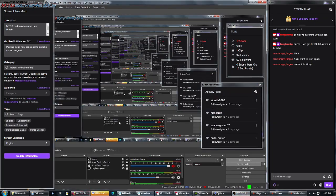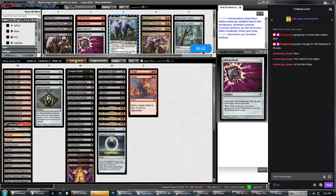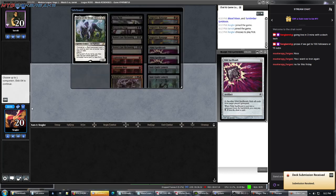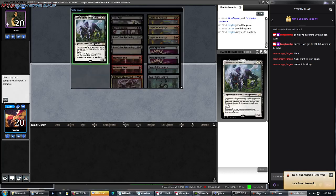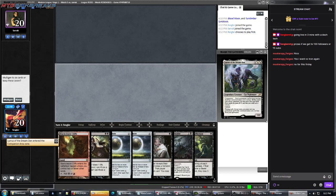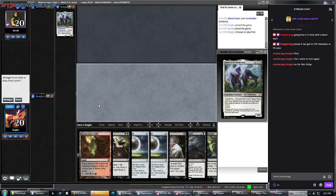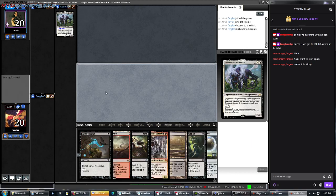I like it. Let's go back to my thing and submit the list. We're definitely playing first. We'll set our Companion. Two Damping Spheres, one land, one Thoughtseize — we have to mulligan. It's unfortunate.